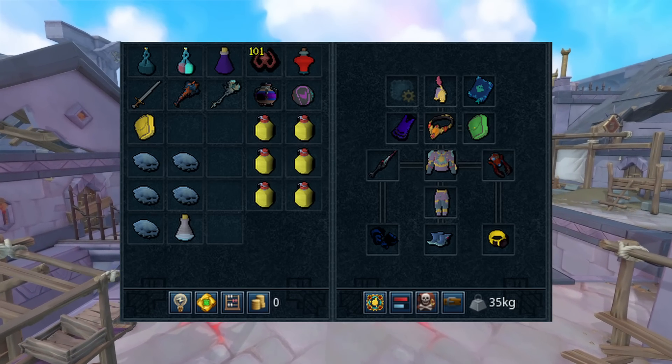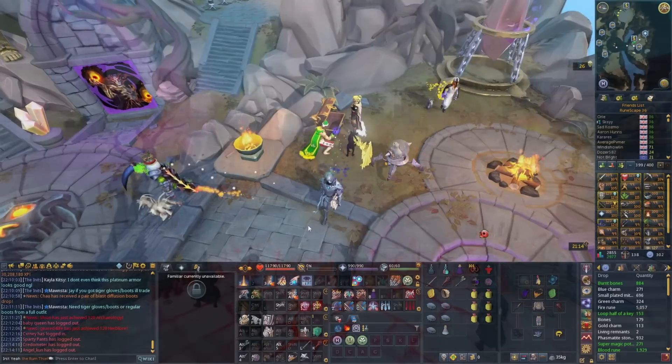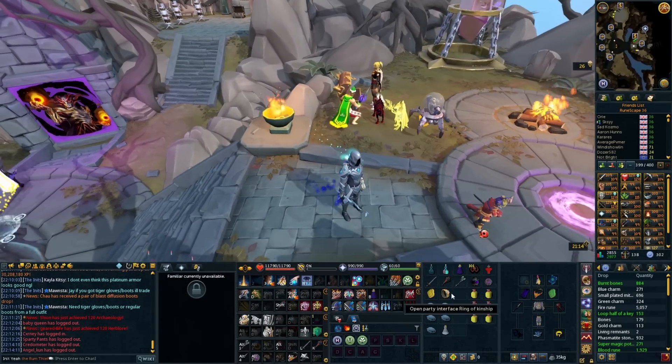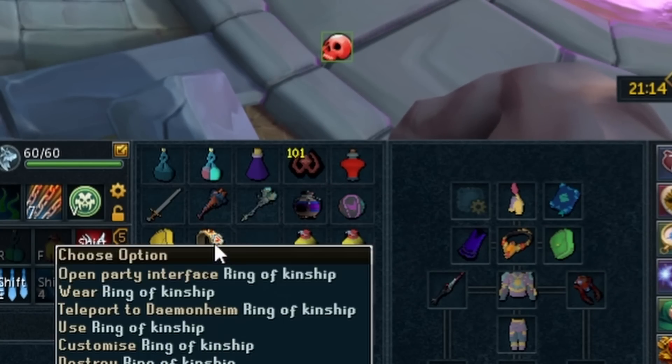Bring along a Bladed Dive switch with an Excalibur, as you are going to be resetting on the Altar of War, meaning you can use Excalibur as often as you want. That's pretty much it. The final thing you absolutely need to have to do this method and make upwards of 75 to 100 million per hour is the Lucky Charms — the Zamorakian and Undercity ones.